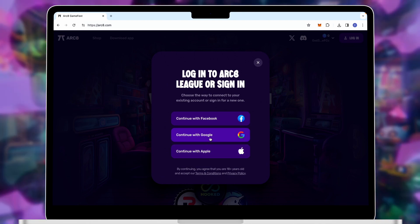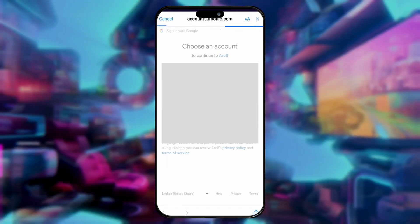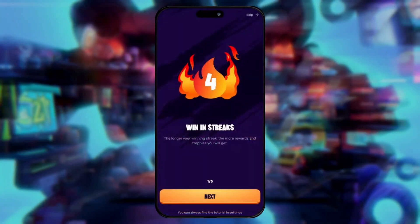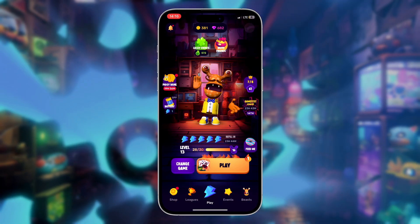Now that we have logged in, we can simply pair our wallet with our account. Now, in order to get started, we must download the Arcade app on our mobile device. Once we have the app downloaded and opened, we simply log into our profile, and we are ready to start playing.